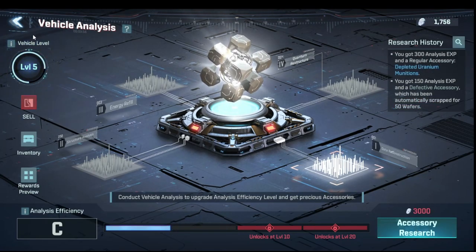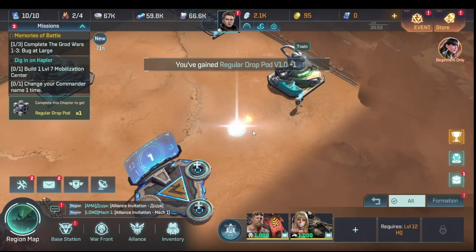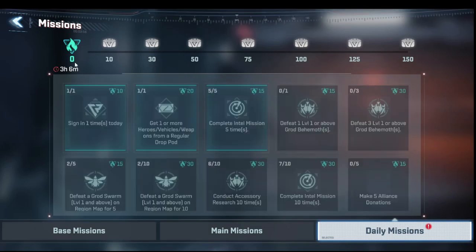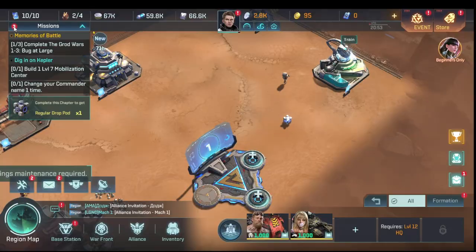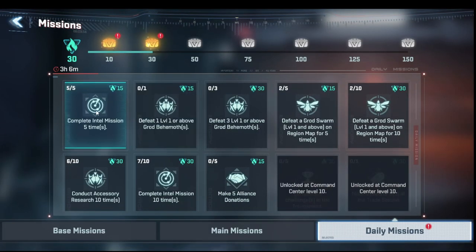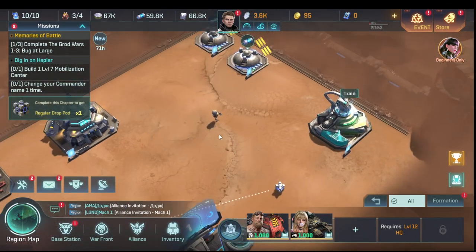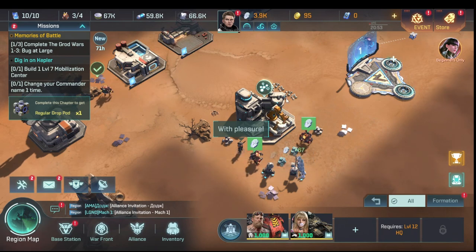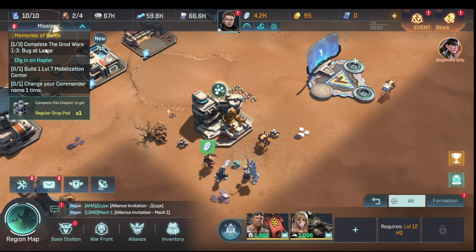We meet the criteria and collect the mission reward. The game gives that mission for free since we're bound to a Google account. The red numbers up top indicate dailies to collect — we claim those for free chests and free items. We'll come back to those a little later. We also get an extra drop pod to analyze.